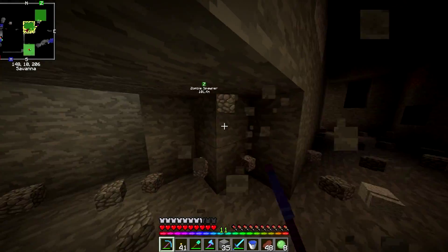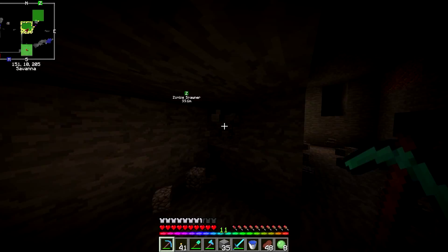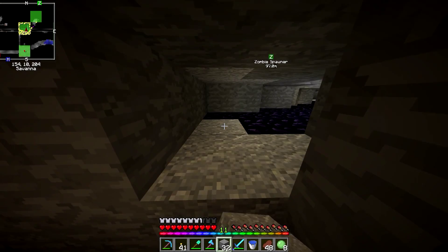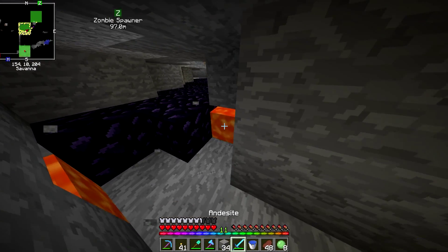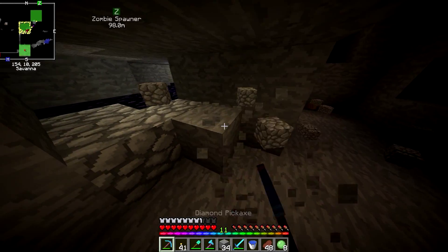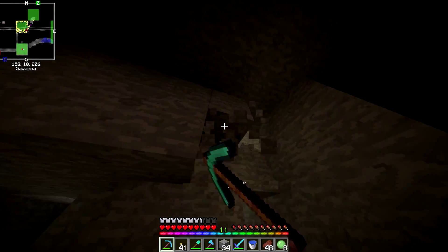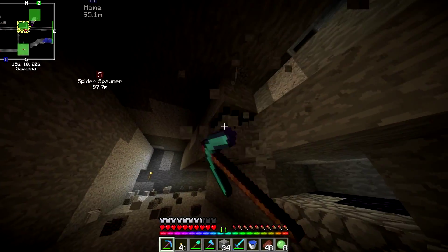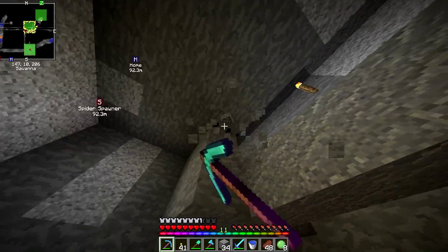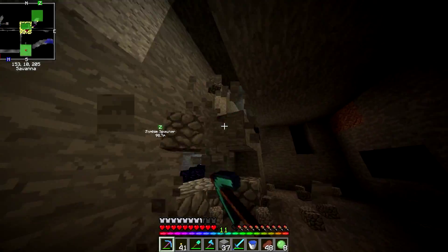Basically what we're going to do is turn the nether fortress that's closest to our portal into our nether base. It's going to take a very long time to renovate it, but we're going to renovate it and it's going to look really cool. We're going to have a big spawning platform. We're going to use a mod to help us figure out where wither skeletons spawn — there's actually a mod that shows what monsters spawn in an area.